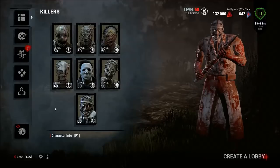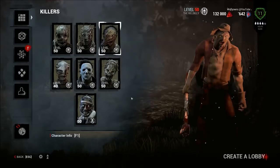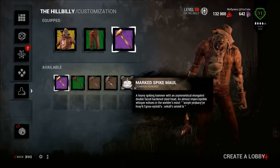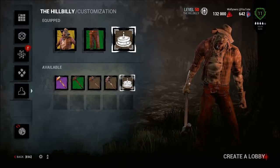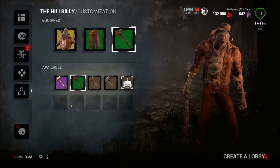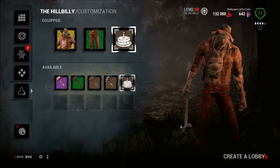And for Killer, it was the Hillbilly. He got a hammer, which we're going to look at real quick. And there it is. Ooh, look at that. Wait, is it smaller? Yeah, it is smaller. It doesn't have the long end to it. See how the old one has a long end? This doesn't - there's no long end to that.